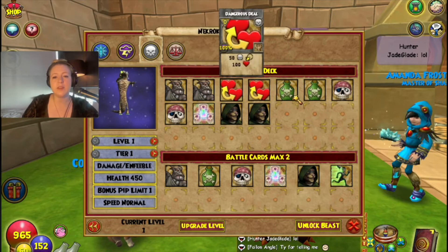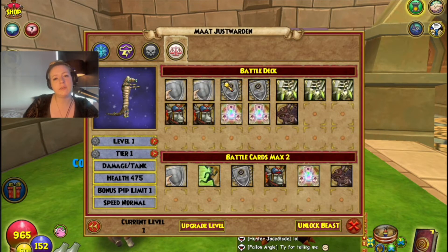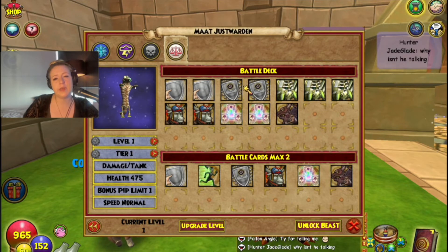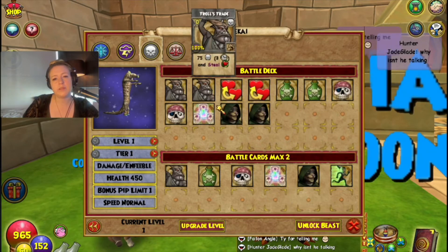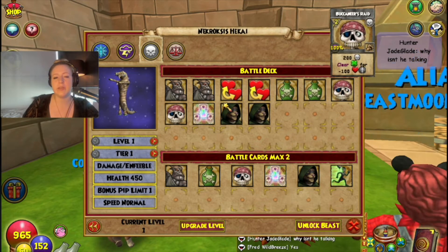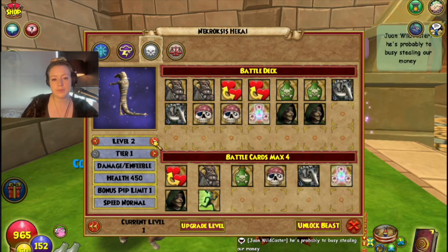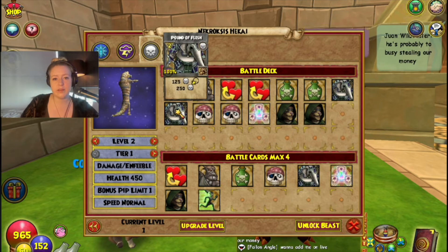So we've taken a look at all the tier one Death Croc spells — it looks like a fun form to play at tier one. Honestly I'd probably still pick Balance or Storm Croc, but if there are a lot of Storm forms on the other team I'd probably pick this for that 200 steal blade spell.